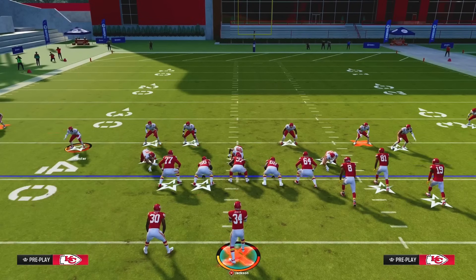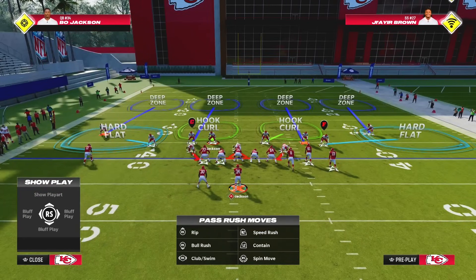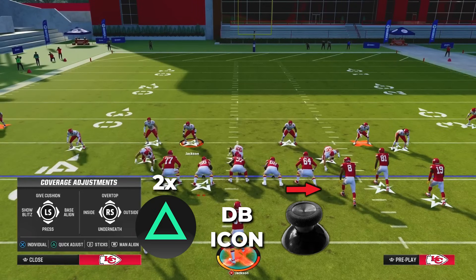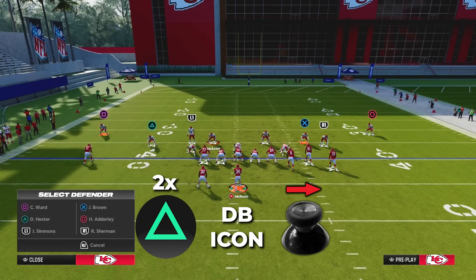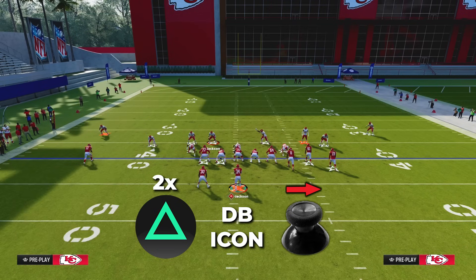Since we're shading underneath and the hard flats are at 20 yards, I recommend - though it's not 100% required - putting them back into curl flats by pressing Triangle twice, then clicking on the icon of our slot corner. Do the left one first, put them into a curl flat, then do the same for the other slot corner.